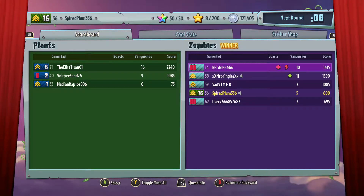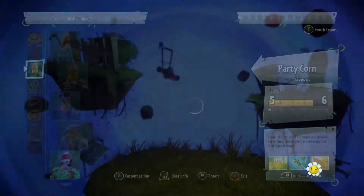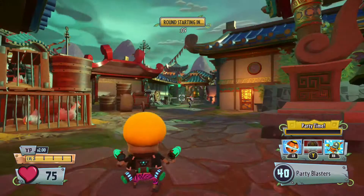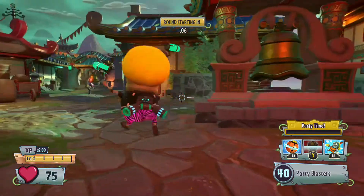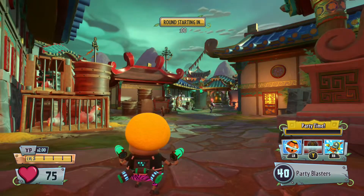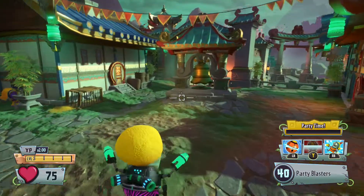Okay, what map are we on? We are on Zen Peak — pretty good map. Let's hope we can get some Party Imp gameplay. There we have Party Imp, nice! I'm ready to start dancing because we will probably win. I hope. This is his gun — these abilities don't change except from the mech; everything stays the same.